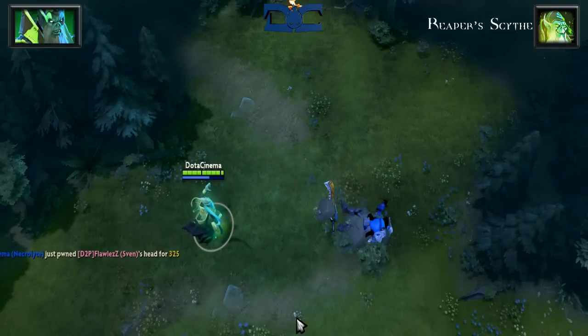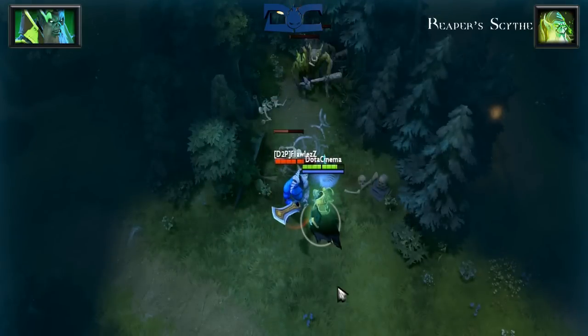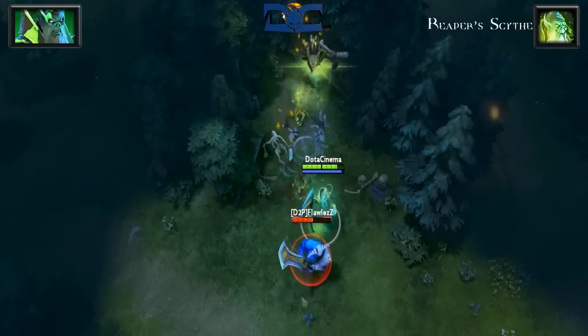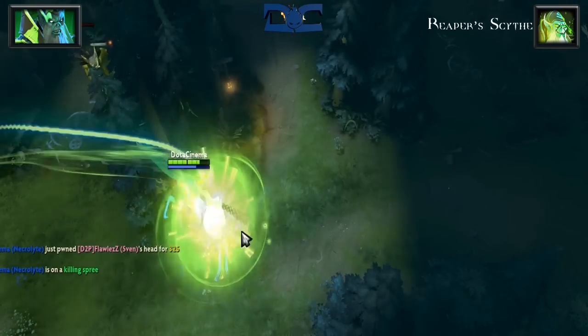Aghanim's Scepter can also be picked up by Necro, as it improves your ultimate from 0.9 damage to 1.2 damage per health points missing. Now ignoring magic armor essentially allows you to one-shot a target that has around 55% health.